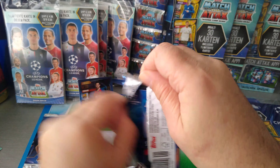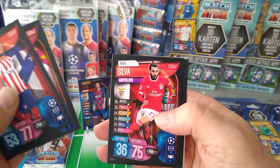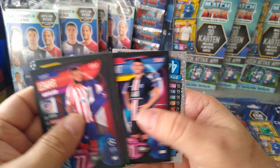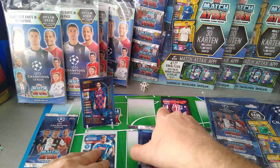Thomas Lamar, Ryan Babel, Rafa Silva, Kingsley Coman, Juan Bernat, and an MVP — Dries Mertens for Napoli. Let's see how many inserts we're gonna pull out of this one.